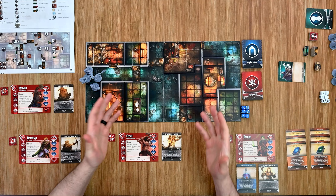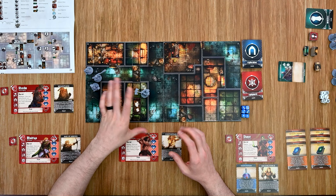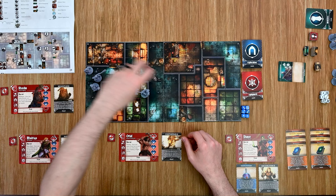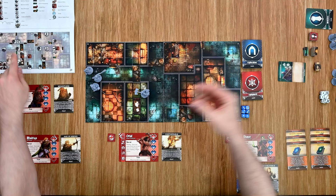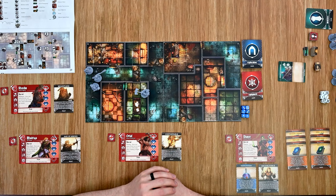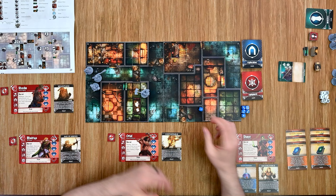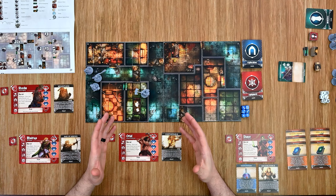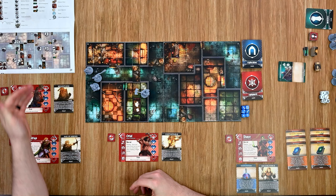An important note on exploring: if you wish to take an explore action you must have no enemies in the room you're looking in, or visible to you in a corridor. For example, if the barbarian explores and finds a hidden room or passage, the overlord reveals it and has the player roll a die — on a two through six nothing happens, but on a one something bad occurs such as a monster or trap, which you resolve before continuing. This is how the game plays out: heroes move around, the overlord activates enemies trying to slow them down.